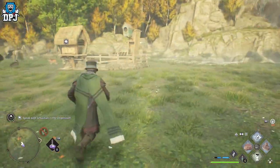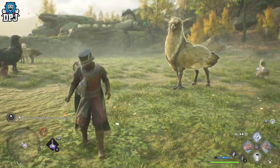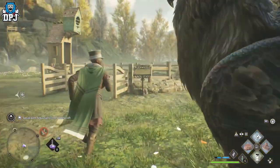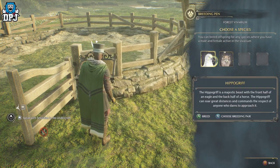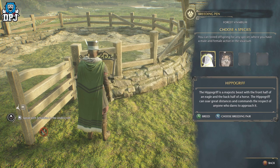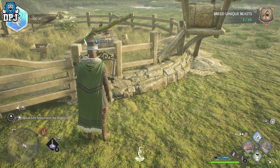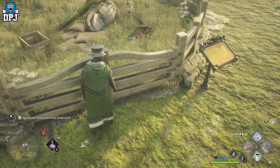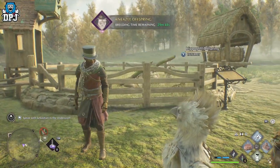To breed, you need a male and female of the same animal within the area. As you can see, I've got two hippogriffs — one male and one female. Come up to the breeding pen and interact with it. I have two sets of animals I can breed because I have a male and female of both. I have multiple hippogriffs so I can choose a breeding pair. Simply click 'Breed' and the breeding process begins.